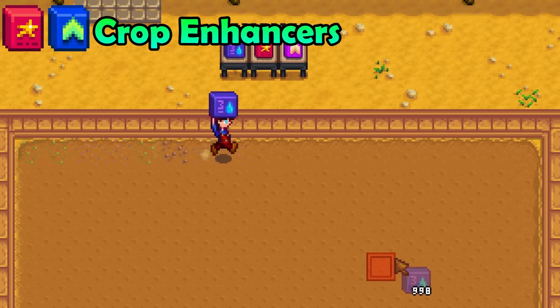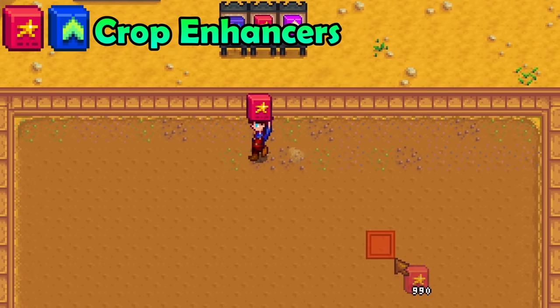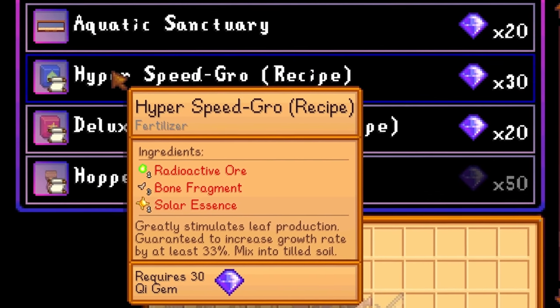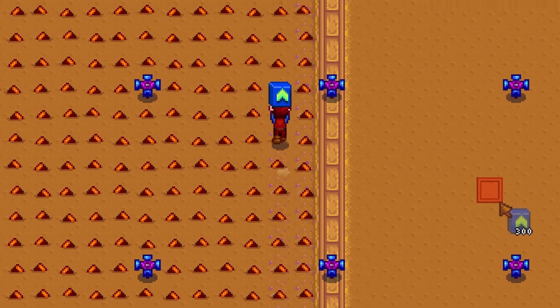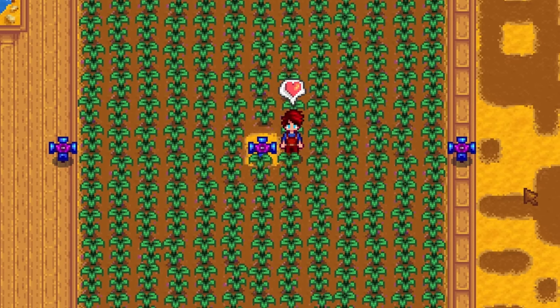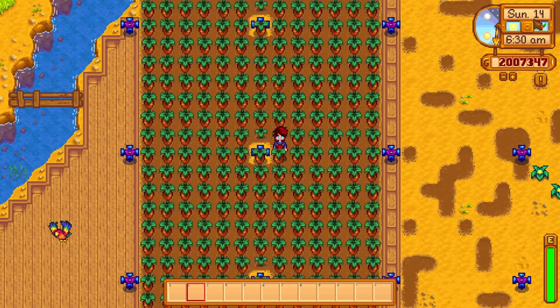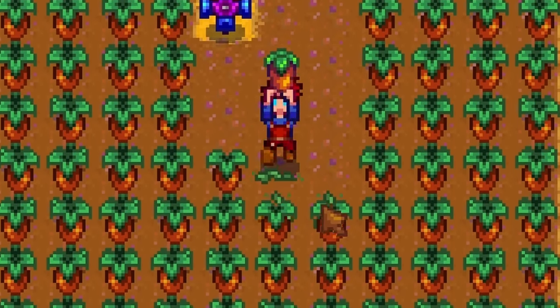Crop enhancers are incredible, especially the two that you can buy from Mr. Key's store. First we have Hyper Speed Grow — the recipe costs 30 key gems and it is worth it. This stuff will cause all of your crops to grow 33% faster. That is not a small number, especially if you combine it with the agriculturist profession. Your crops will grow so much faster. Hyper Speed Grow is just a little bit difficult to craft.